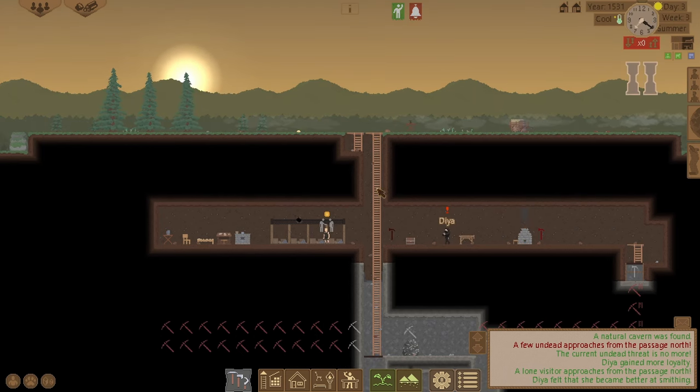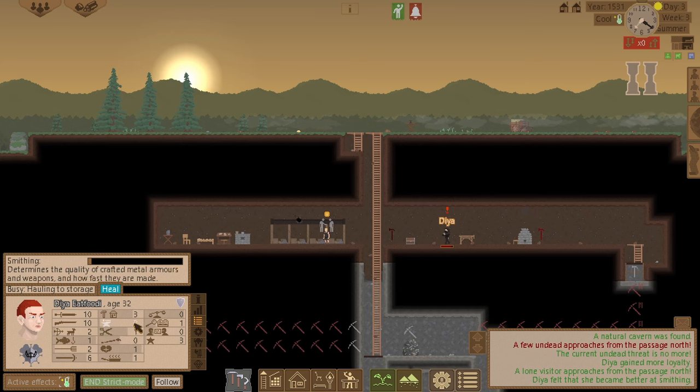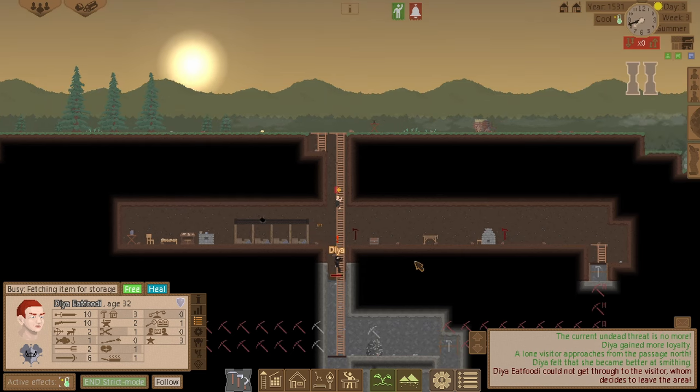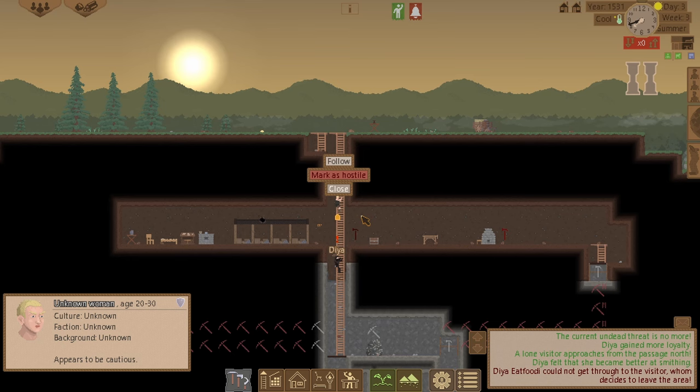My smithing skill is now at two. Dia Eat Foodie cannot get through to the visitor, who decides to leave. I don't think I'll go kill her — she probably won't have anything on her anyway.